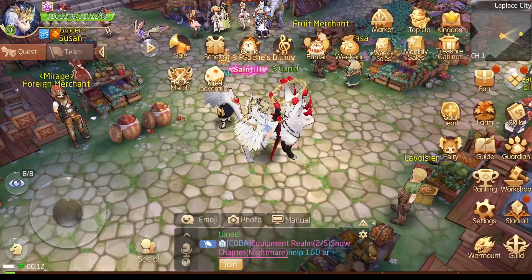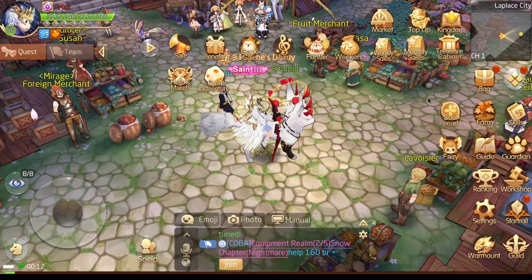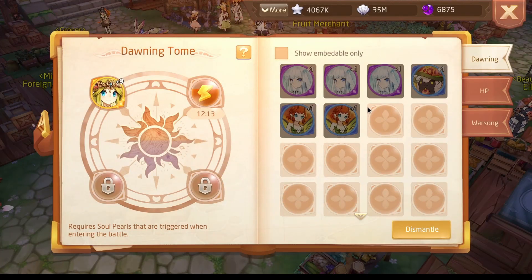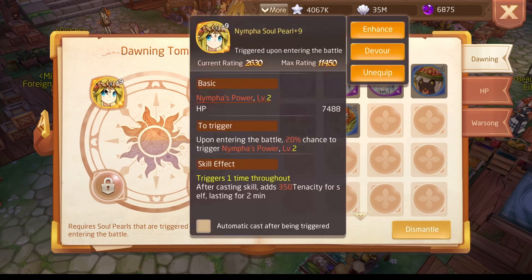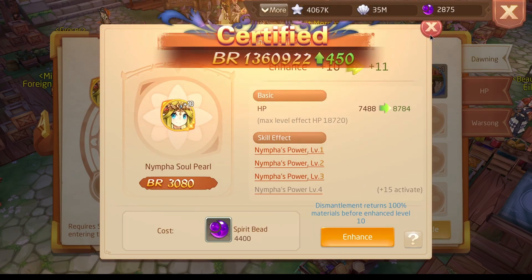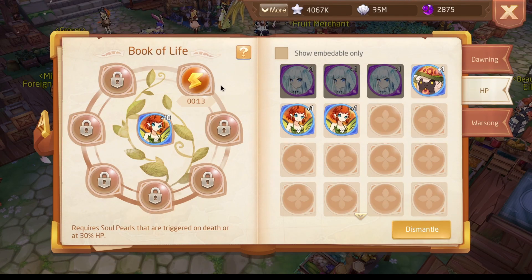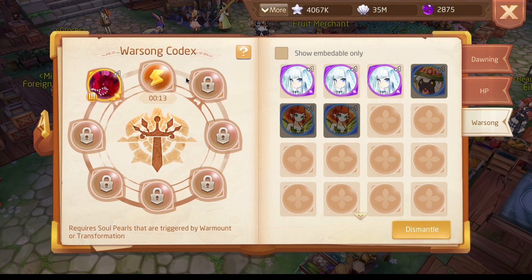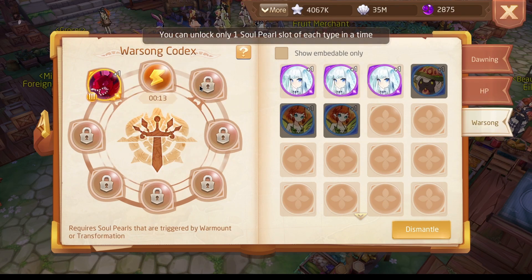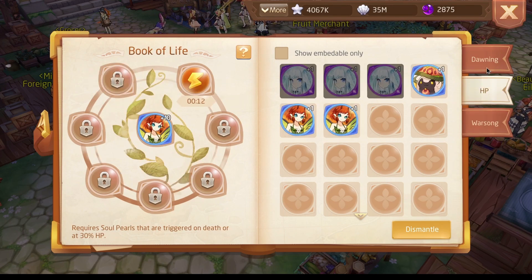Next up we have soul pearls of course. Here you can see we unlock all the different slots. So we have this page and this page. I am going to unlock the next slots right here — they cost like silver stars to unlock and take some hours to unlock, and you can speed them up with shells if you want.